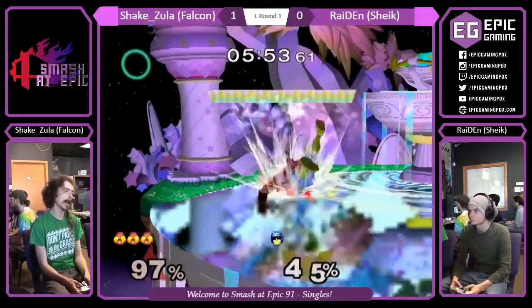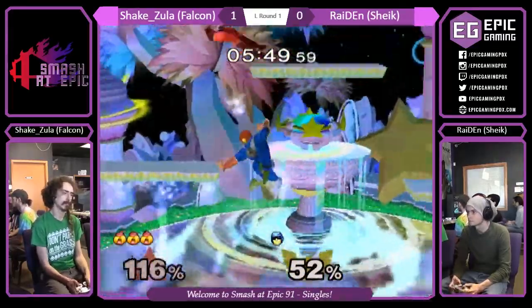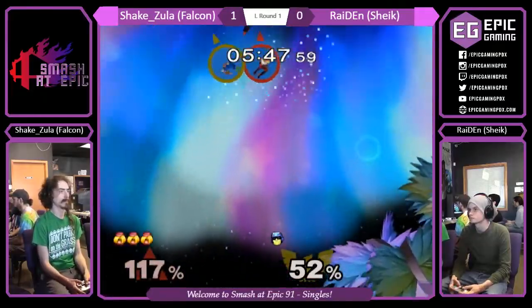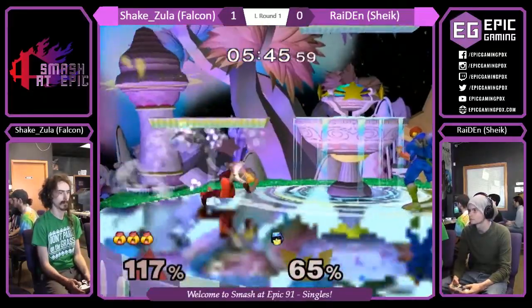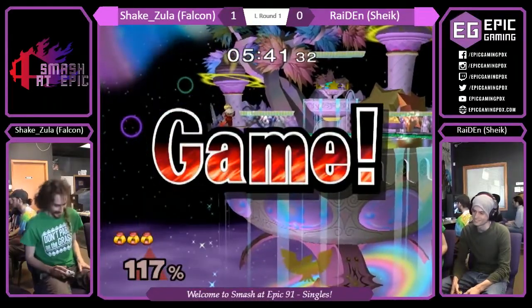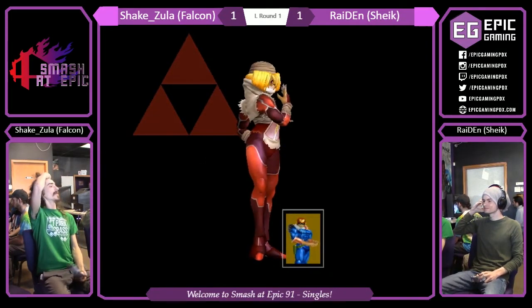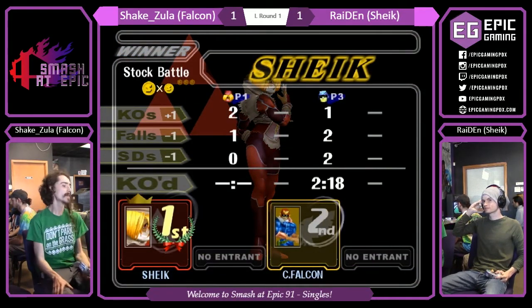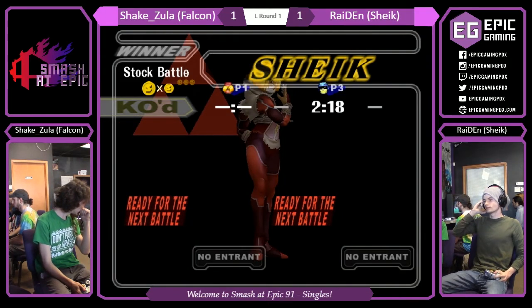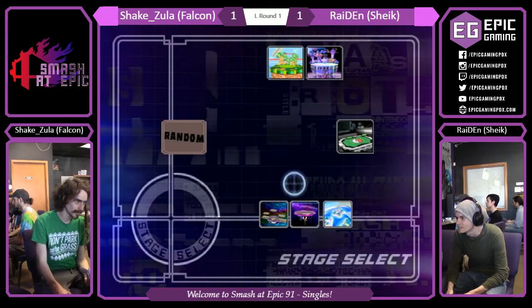I love these empty hops — just full jump, nothing; I'm going to meet you back on the ground. Fish him for a shield grab. Double forward smash! Oh, the double forward smash — when have you ever seen that? It worked. What a silly way to end this. 1-1. I can't call who's going to win this one. The tides turned a little bit there. Raiden outplayed him the last few stocks.